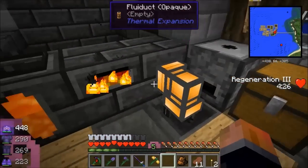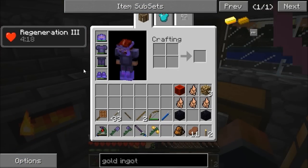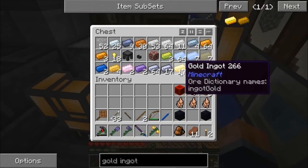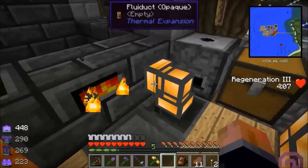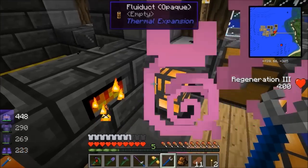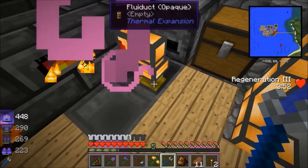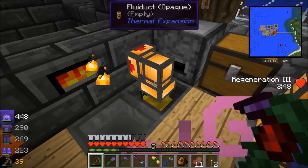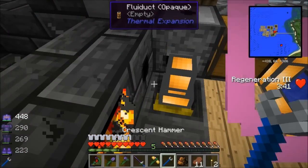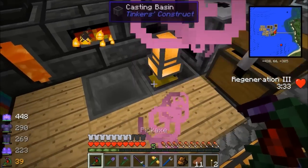I had a weird issue - the autonomous activator was eating gold trying to make a gold block, so I switched to creative mode to replace the ingots I lost. I ended up using all of them and still didn't have a gold block, so something was going wrong. I've turned it off. I had six nuggets in there I needed to get out as well.